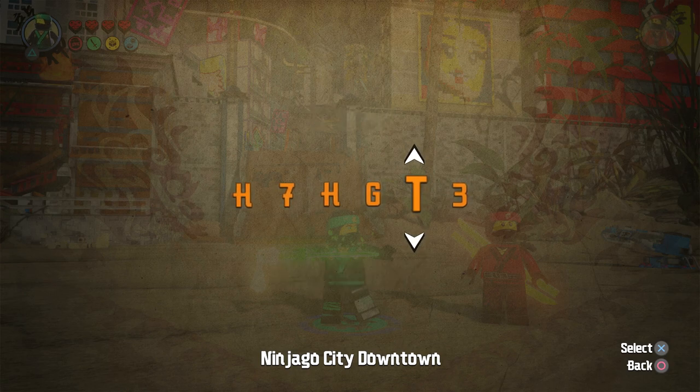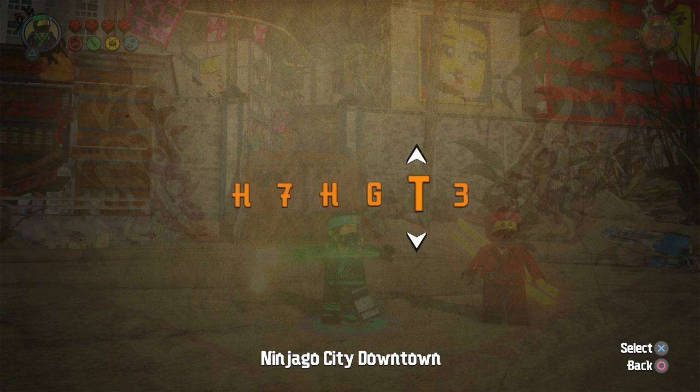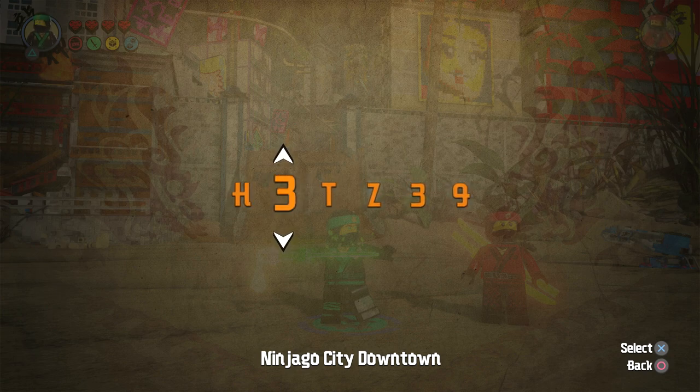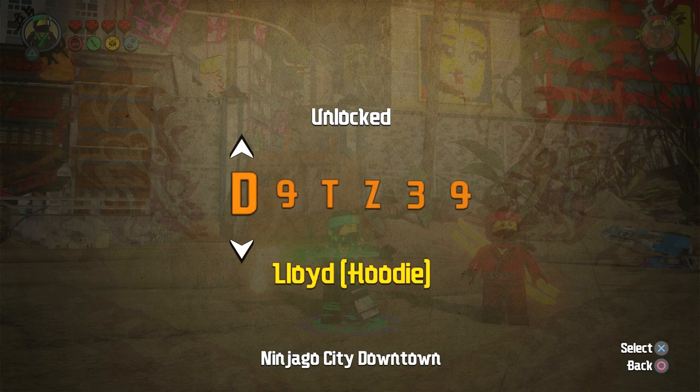There is one more final character — this is going to be Lloyd Hoodie, so it's D9TZ39. We're going to put the numbers at the end since there's only two at the end. Entering Z, T — oops, that's actually supposed to be T — and then 9, D. Okay, Lloyd Hoodie done.